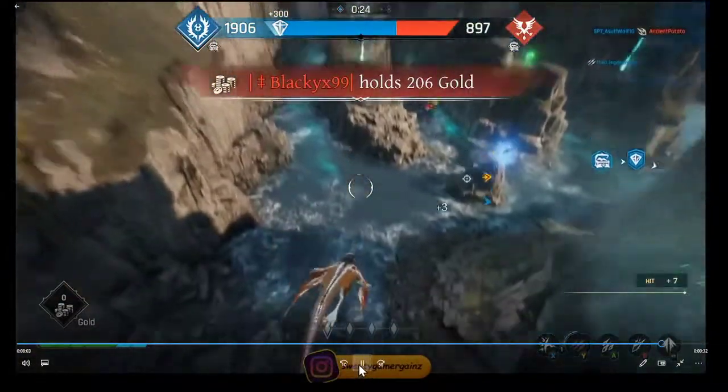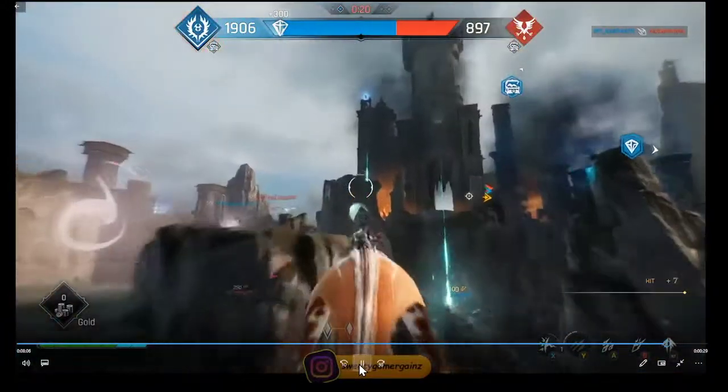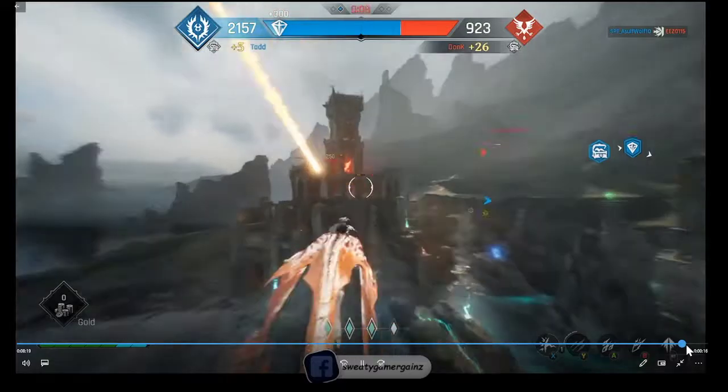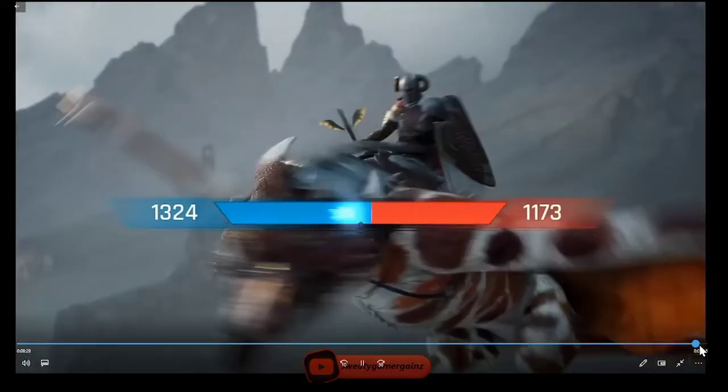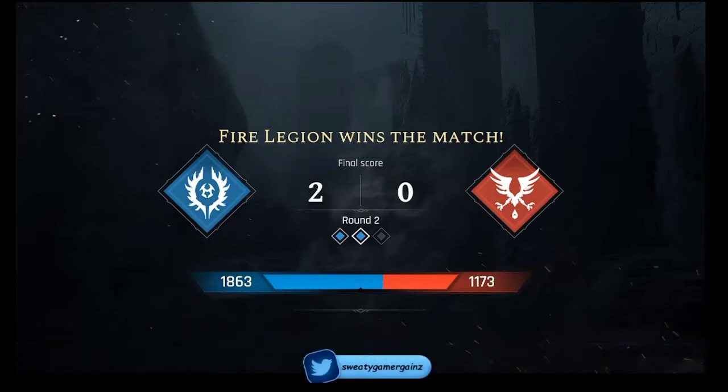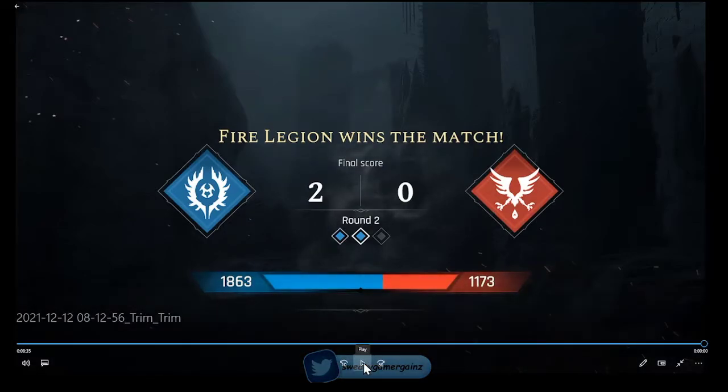I think we covered everything. Those are the icons you'll see in Spoils of War. Hopefully this video helps especially those who get confused with everything going on in Spoils of War. If you guys liked this video click the like button and subscribe - I'll put out some useful tips on Century: Age of Ashes. Check out the description if you want to play on stream on the weekends - I'll be on Twitch for a bit. Also check out the Instagram and all the other socials. Have a good one guys, thanks, bye!